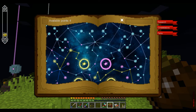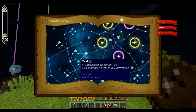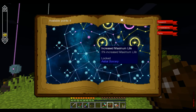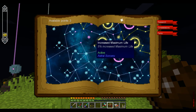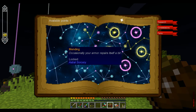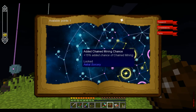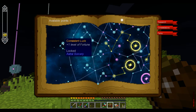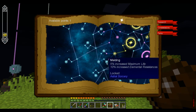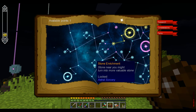Right here is lifesteal, which is pretty neat. We have four points so we can't quite make it over there. What I might do is just hang out over here and get some extra life. Life, max life, max life, armor, max life. Stone near you might turn into more valuable stone — not super sure what exactly that means.